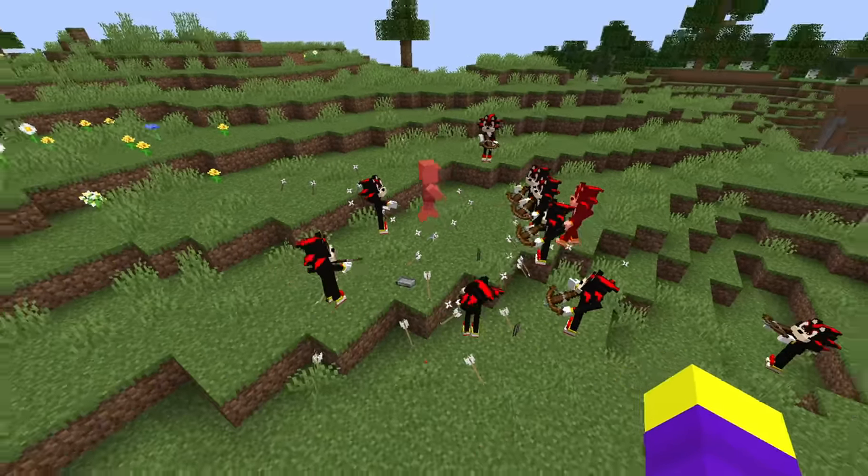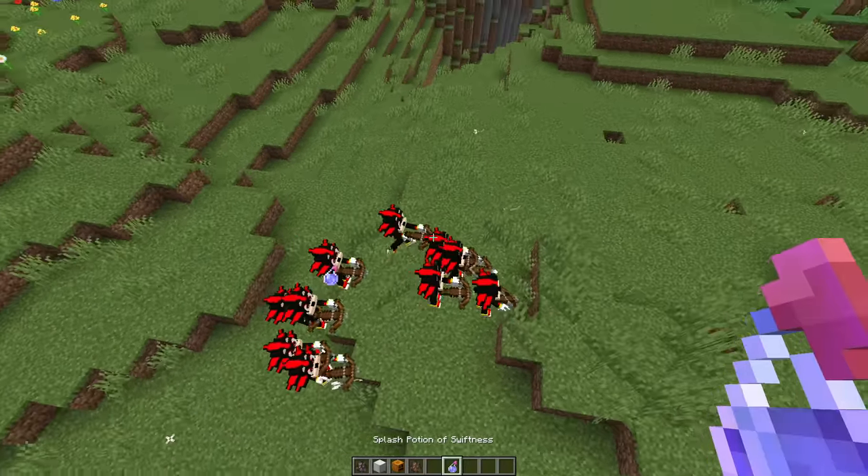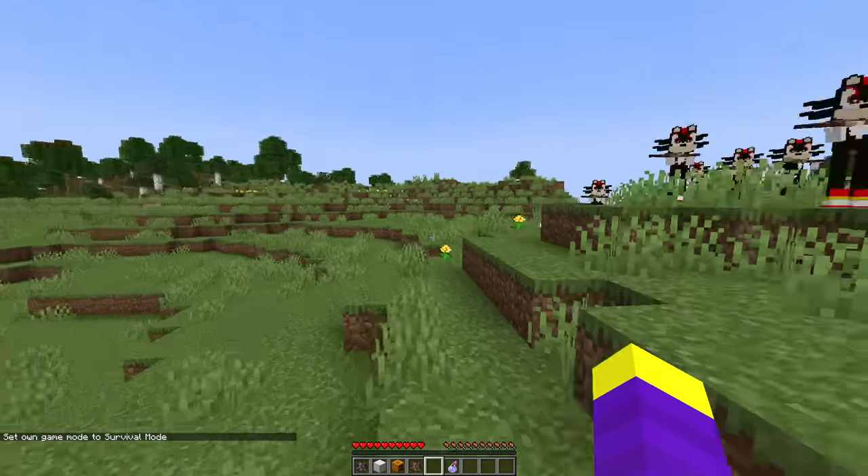Because shadow is supposed to be fast, let's see if he can catch a villager. They're not actually chasing him, they're just shooting. Let's give them all speed too. These guys are way too fast now, this is scary.